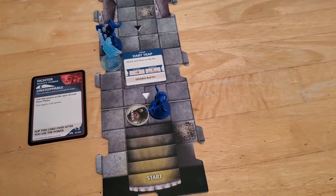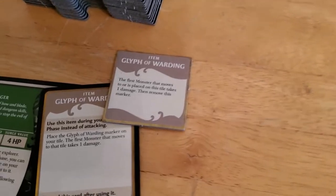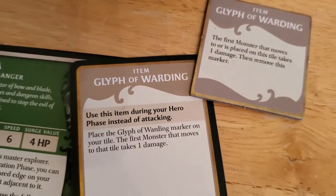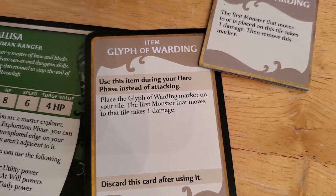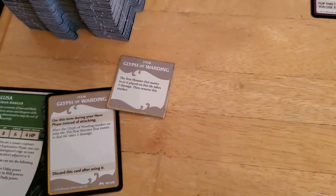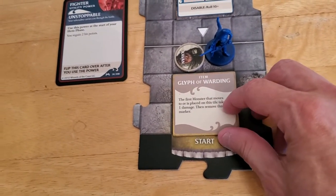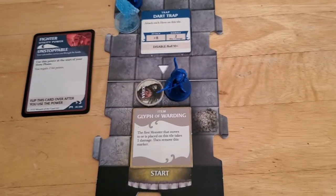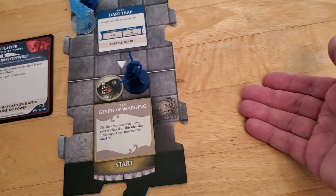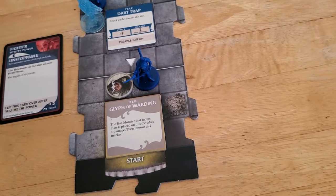We definitely don't want that wraith around. Maybe we can place the glyph of warding — the first monster that moves to that tile takes one damage. I think we'll do that. We're going to place the glyph of warding here. I'm wondering if I want to do that, because I'm thinking the wraith will come down, but on the other hand when we explore over here we'll get a new tile and a new monster, and most likely whatever monster is drawn is just going to come over here and get hit for one. We're going to do that.